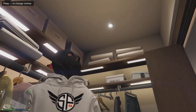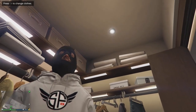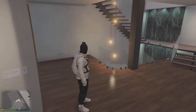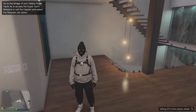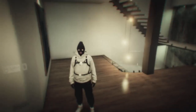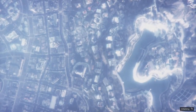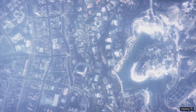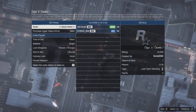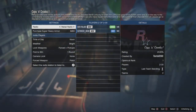You guys like my little SoFlySoJoe1 logo on my character? Shout out to my boy CJ. This is how we're gonna get the cop uniform guys. Your friend — you need a friend and your friend needs to go and download the bookmarked job. He needs to go and bookmark the job that's down there in my description right now and he needs to restart his console.